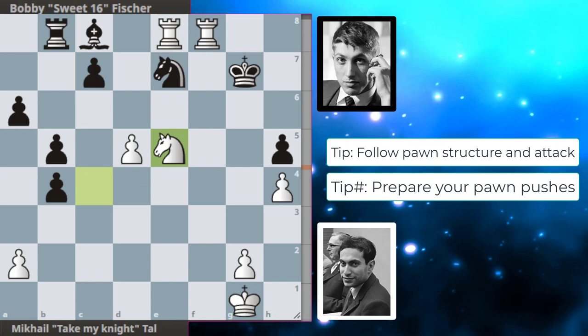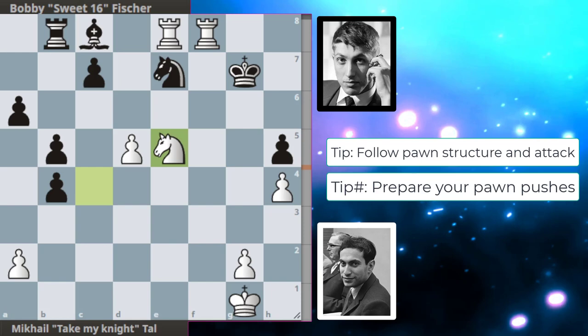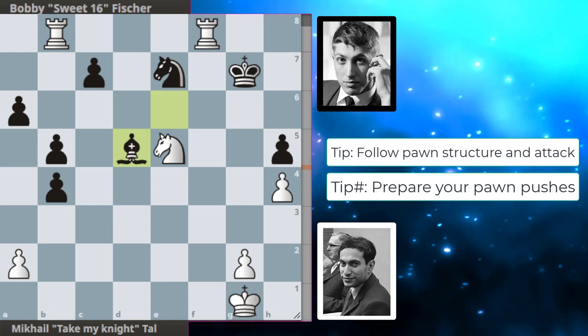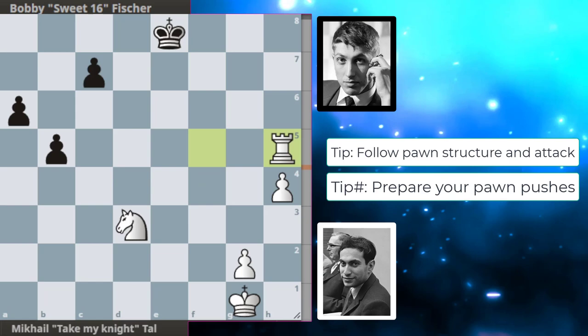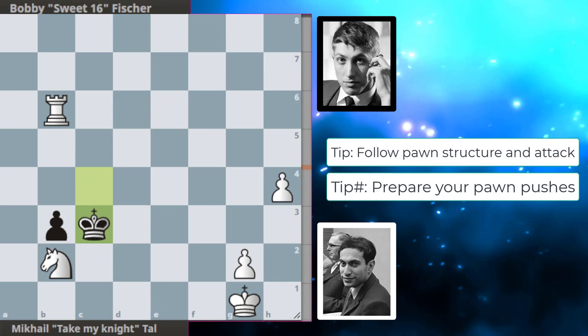Tal brings his knight to the center. b5 from Bobby hitting the knight with his pawn majority on the queenside, but Tal finds the best move and it's plus 17.2 for white. And ladies and gentlemen, Bobby resigned in this position as he was just lost. If you were wondering, the game could have continued — this is absolutely just lost for Bobby. Tal cleans things up, mate in 10, pawn running up the board, mate in 4, 3... and mate, ladies and gentlemen. I hope you enjoyed this one.